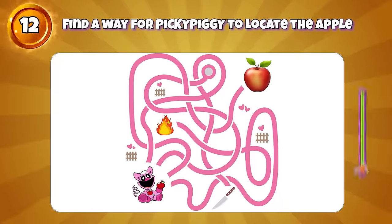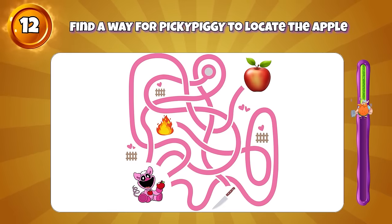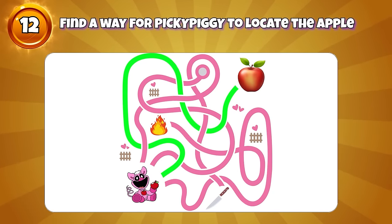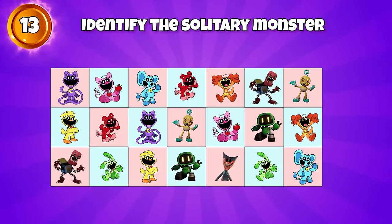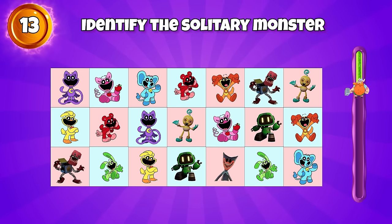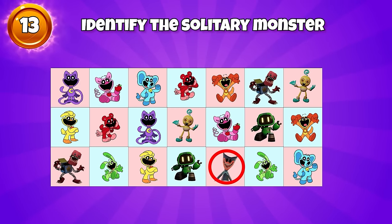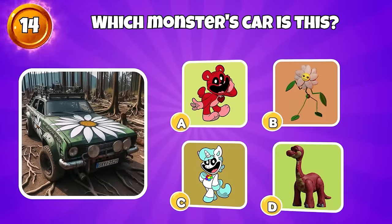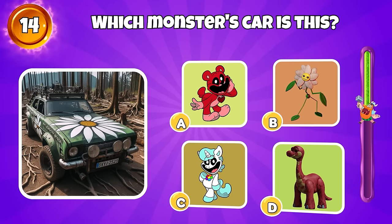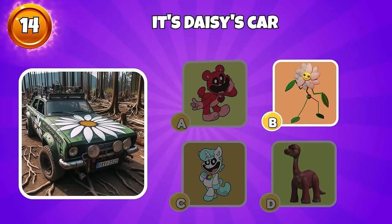Round 12 — find a way for Picky Piggy to locate the app. Yes, this way. Round 13 — identify the solitary monster. Exactly, it's here. Round 14 — which monster's car is this? Exactly, it's Daisy's car.